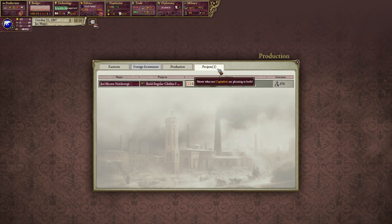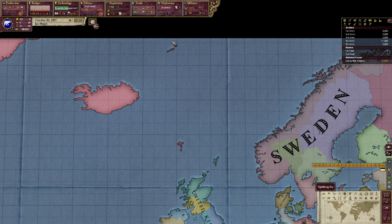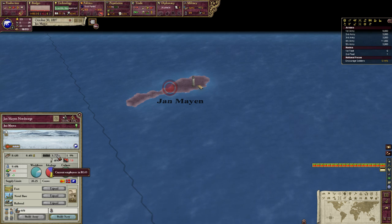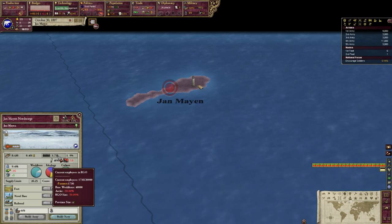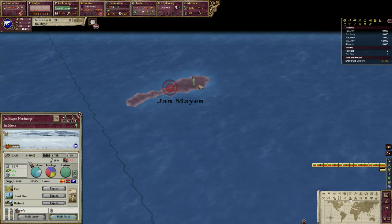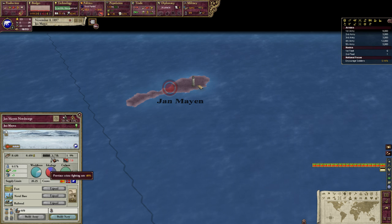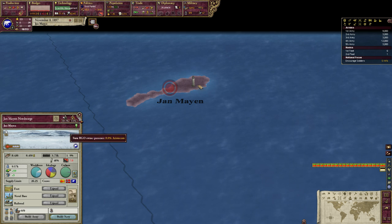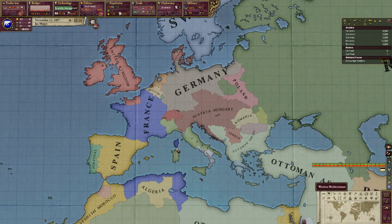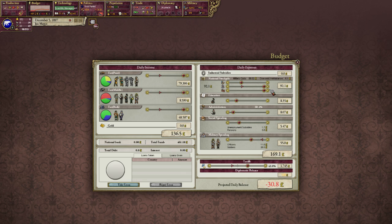Let's go and open this one as well then, see how that works. Building a factory on Jan Mayen - hey, there's actually people living here now. Wow, look at that - 1,000 people. I always sort of thought that there was no one living here, but I guess there is. That's a lot of people when you think about that this is a tiny arctic volcanic island. I guess polar bears can chill out there, no problem. But humans - not really. Don't let the game's geography fool you.